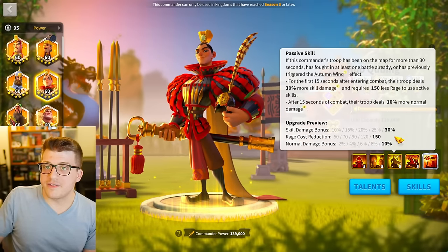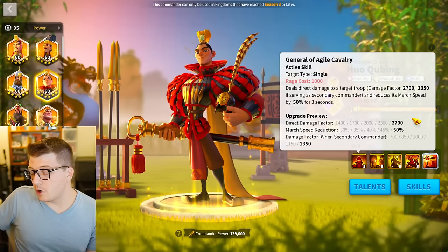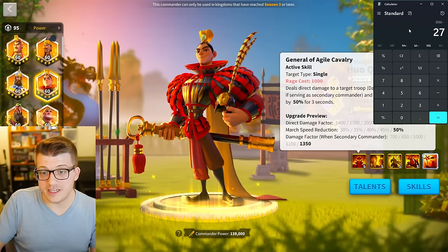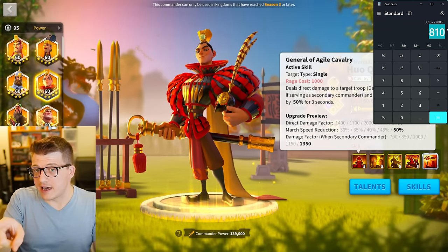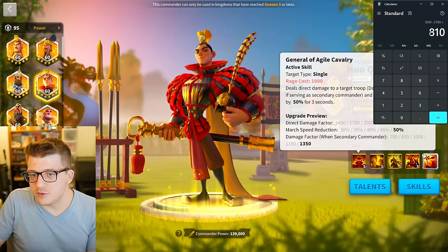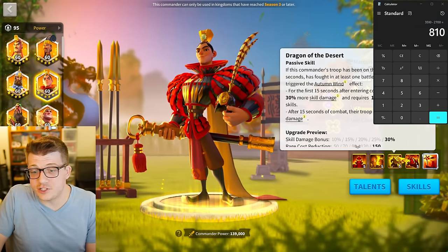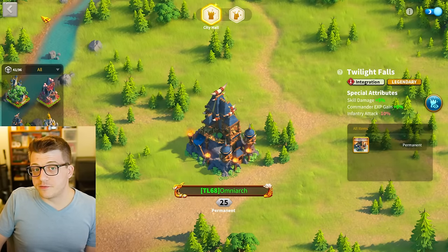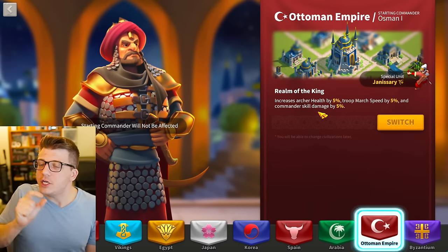Now that we know the skill damage bonus is multiplicative based on the outputs, we can do some napkin math. 2,700 damage factor with an additional 30% means it's now 3,510 — a difference of 800 damage factor. Remember a single turn has a basic attack and a counter attack, each 200 damage factor, so every turn is 400 damage factor. A 30% bonus to skill damage for Huo is kind of like two more turns of damage. And this isn't even the highest skill damage in the game. This is why the fourth skill on Yi Seong-gye made his circular AOE so insane and kept him meta for so long, and also why the Twilight Fall city skin and the Ottoman Empire civilization are so good — all these little skill damage bonuses add up as a multiplicative effect.